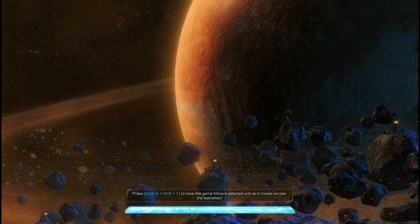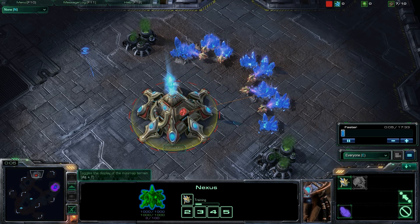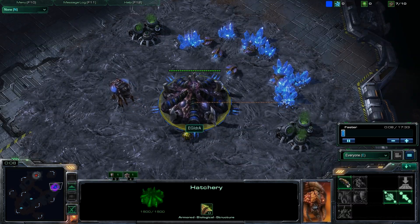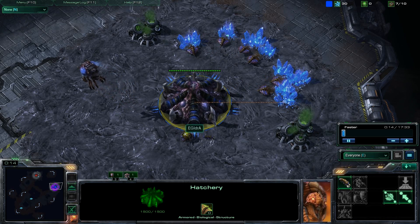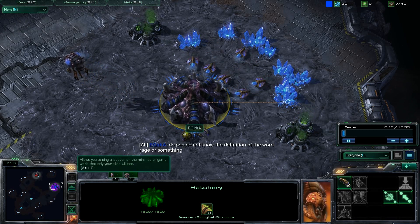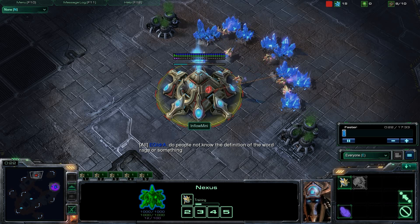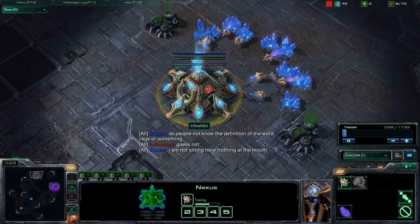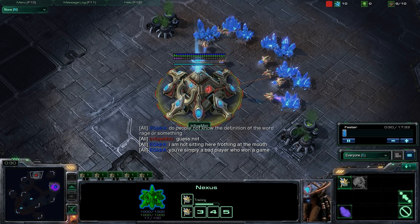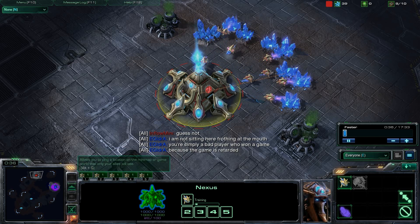Hey everyone, Matron here bringing you another StarCraft II commentary, this time another game between Inflow Mini spawning as the Red Protoss and EG Hydra spawning as the Blue Zerg. I wanted to bring you this game for a few reasons. I really like the strategy that Inflow Mini used in the last game — it was a good timing push on Zelnaga Caverns, getting up his second base and getting down five warp gates with very strong pressure. He used the Chrono Boost well and was just able to crush Hydra's defense.